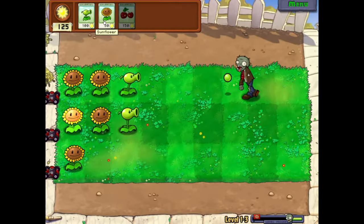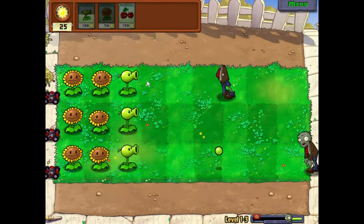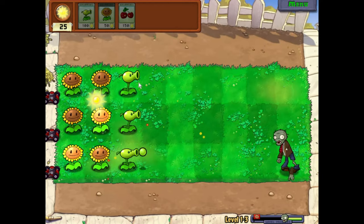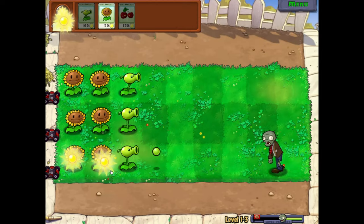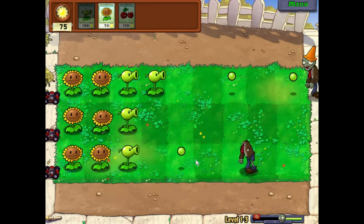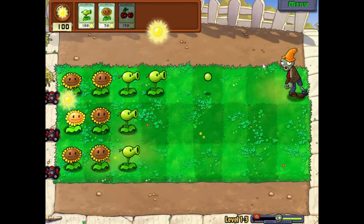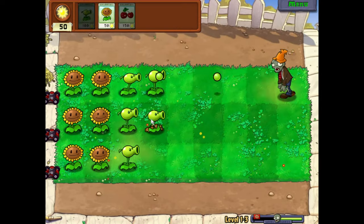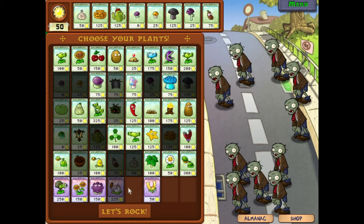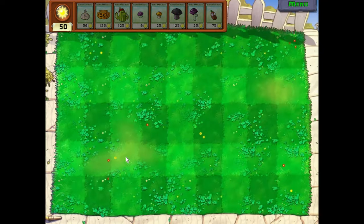I started this challenge off creating a new account, but then I soon realized that I wouldn't be able to start off the challenge with mushrooms because you get them in the second set of levels. And even after that, I wouldn't have the coffee bean yet. So I would have to do every daytime level without mushrooms — and what's the challenge in that? Luckily I have an account where I beat the entire game and have basically everything. When you start on the first level again with an account you've already beat the game with, Crazy Dave chooses three of your plants for you, so we have way less spaces.